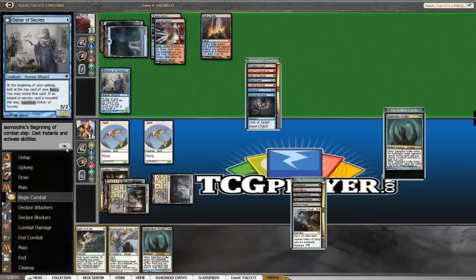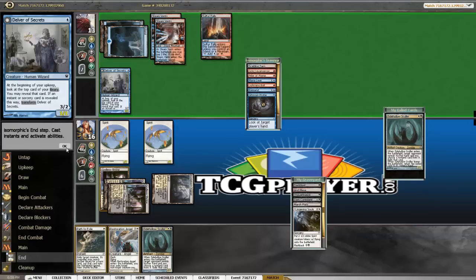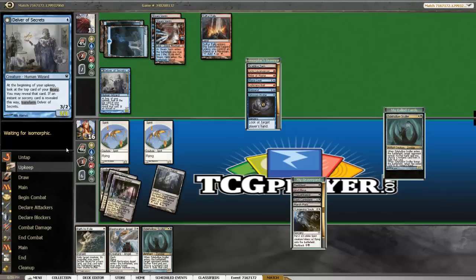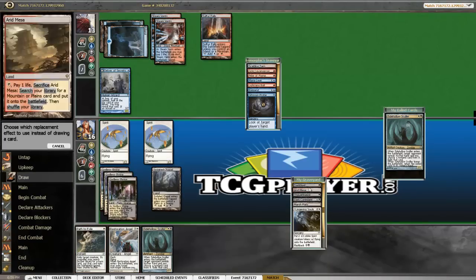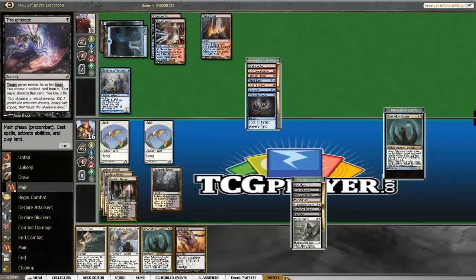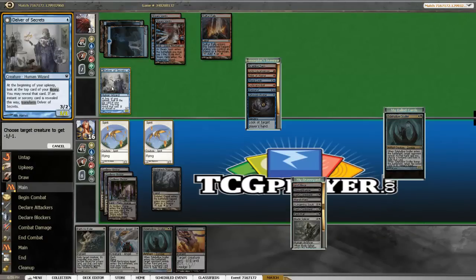Whoa, he's Delver? He's not even Twin. Okay, Darkblast is pretty good. Alright, so he's got two cards in hand — Vaporsnag and an unknown. So even if it's Mana Leak, it doesn't matter. We want to Dredge Darkblast, and we did not hit a Lingering Souls. Let's go ahead and cast it.